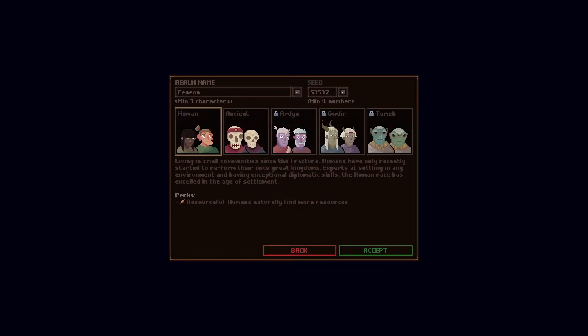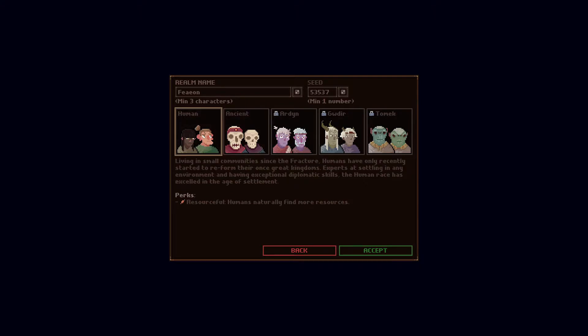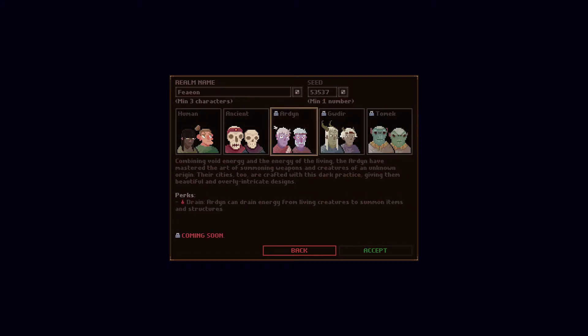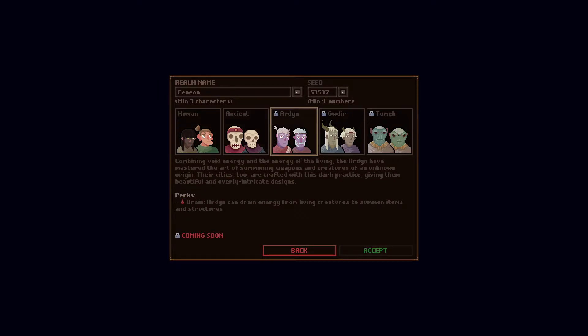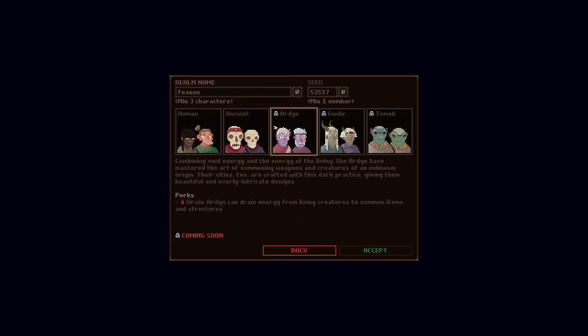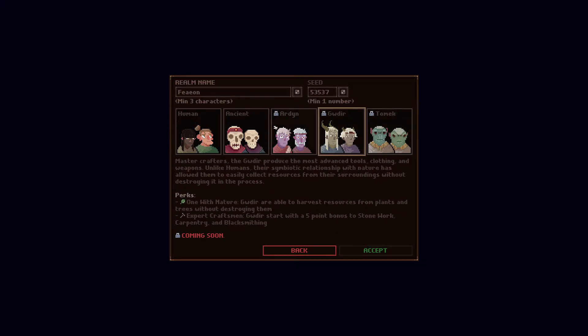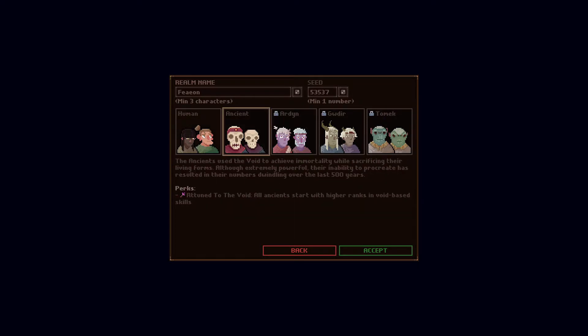Realm name, seed — sure. My race: Ancient. I love that. Or I'll pick Human. They have different descriptions and their perks are different. All Ancients start with higher ranks and void-based skills. Resource Humans naturally find more resources, which is awesome. Some races are coming soon — you can't play as them because they're still being worked on. I mean, at least you have two options. Let's play as the Human.